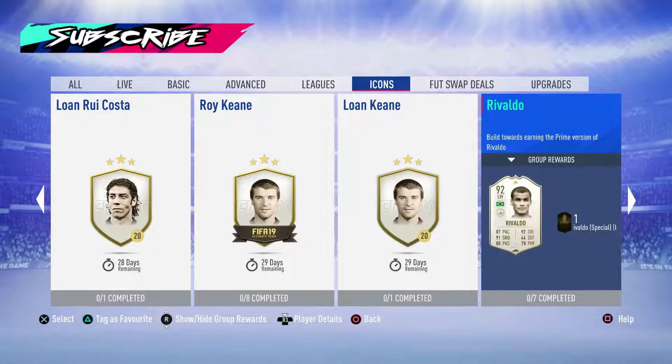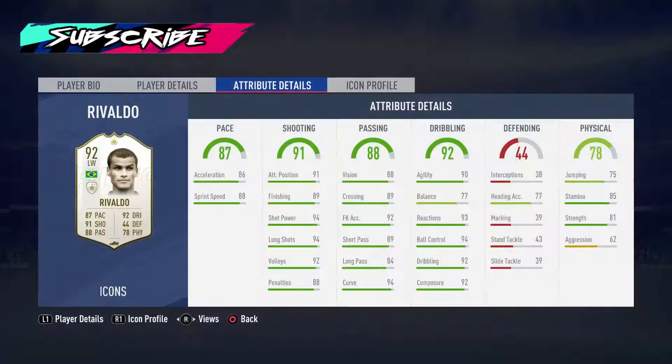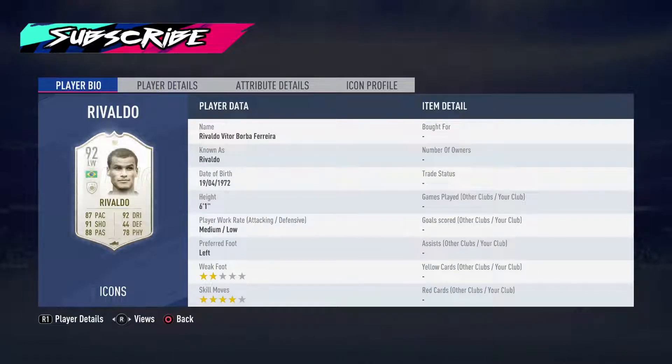The new icon we've got is Rivaldo. This card is really good — ridiculous shooting, passing, dribbling's good. He's got a little bit low balance, but physical's okay and stamina's not too bad. Pace is good as well. The only problem with this card is he's got a two-star weak foot.